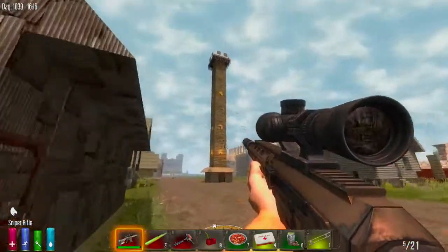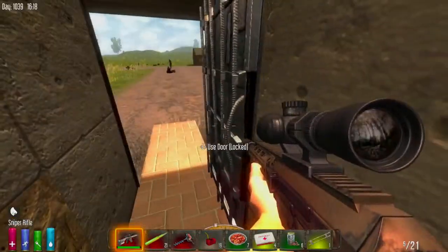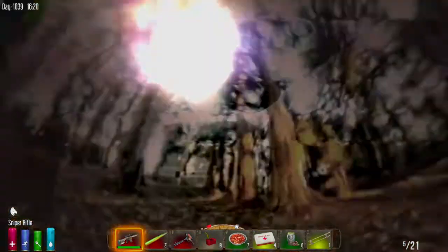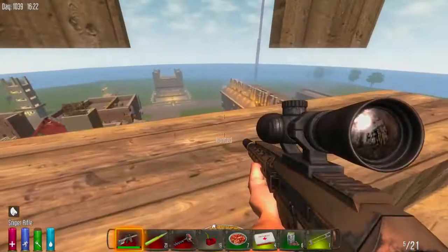The first building I built in town was this sniper tower. Nothing too impressive, really. But we can go up there and get a good view of our main base. It has these little wood panels that allow us to crouch and hide behind them and snipe people off from other rooftops.